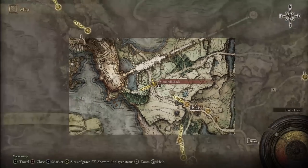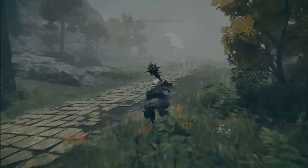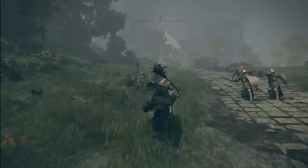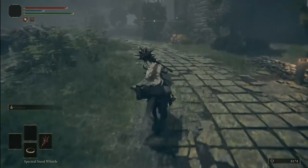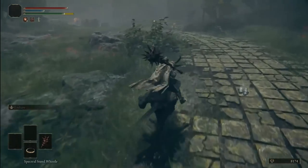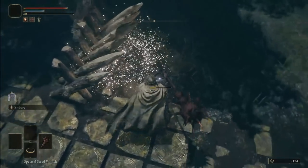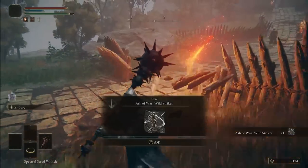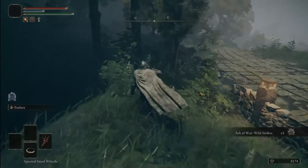Finding Wild Strikes is very simple and can be done super early. From the Stormhill Shack Grace, keep following the road until you reach the castle entrance. Right there you'll find the Scarab you have to defeat. Be careful with the Ballista enemy so you don't get hit, and there we go - Ash of War: Wild Strikes.